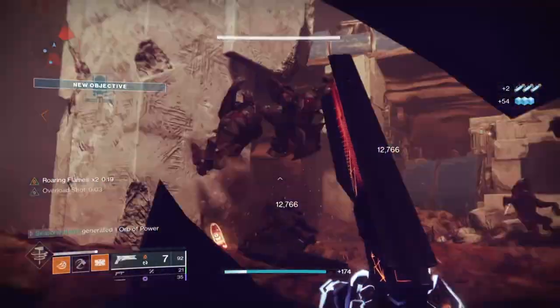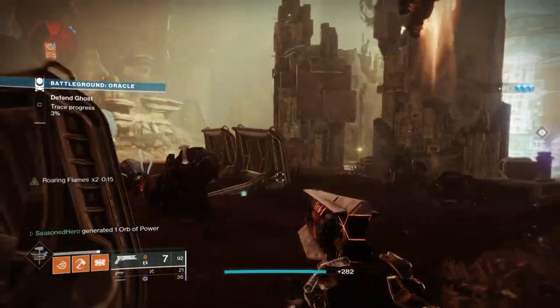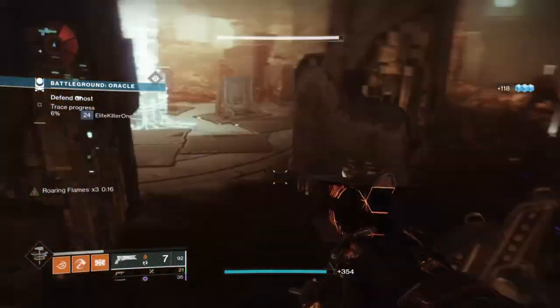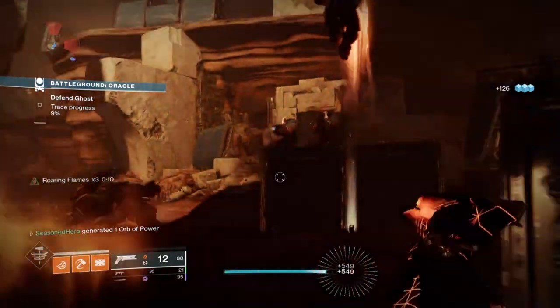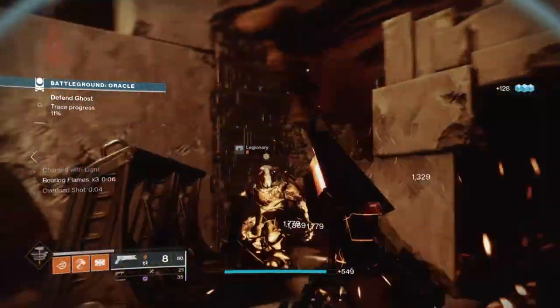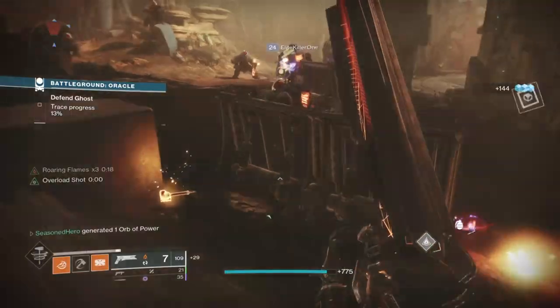What is up guys, welcome back to another Destiny 2 build session. Today we're once again taking a look at the Severance Enclosure Exotic, which I know many of you are probably getting sick and tired of. However, I've got another fun one you'll probably like to play around with. This time round, we have a build where instead of using your fist, we can use the flaming hammers to do the job, and trust me, this one hammer packs a punch to those caught within it.